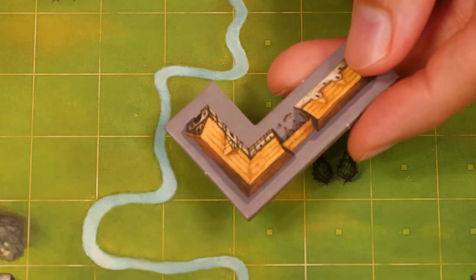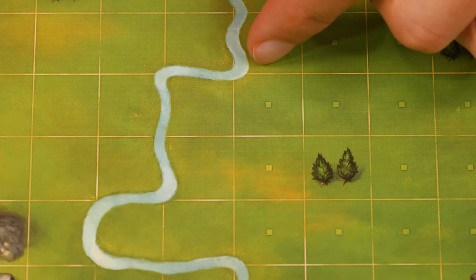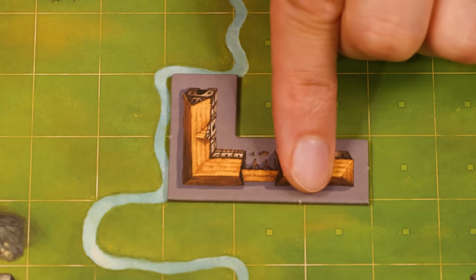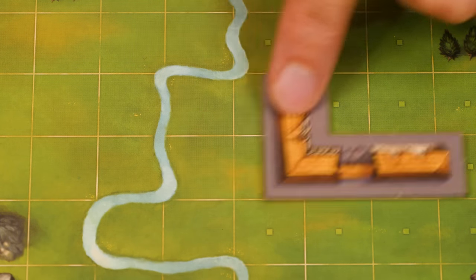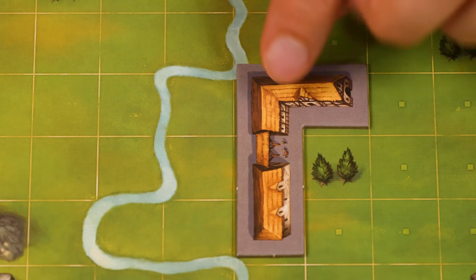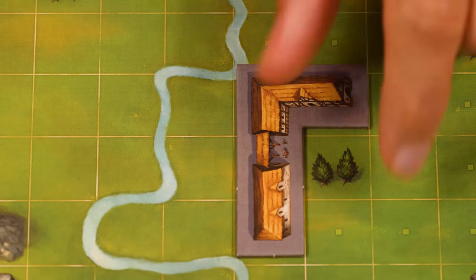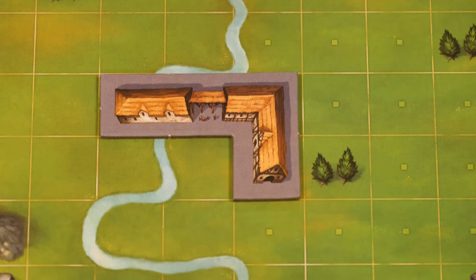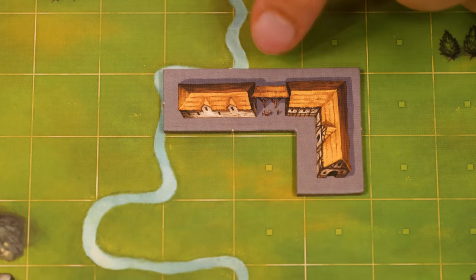The first piece that you place during an episode must be put alongside the river. To be considered along the river, at least one square width of the tile must be fully touching it. So this would be legal and this would work as well, but you couldn't do this because only a corner of the tile is touching the river. You also can never place a piece that crosses both sides of the river, but it's okay if the edge of the piece is covering up some portion of the river.